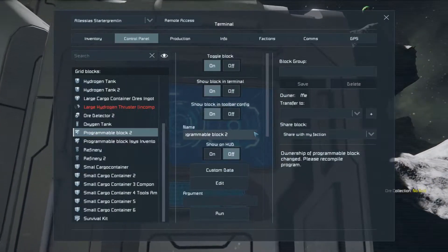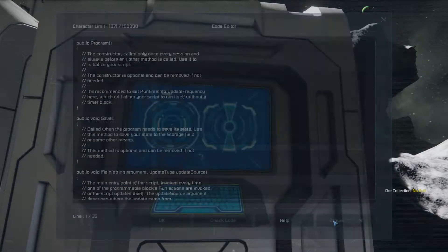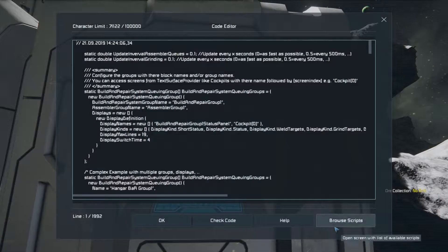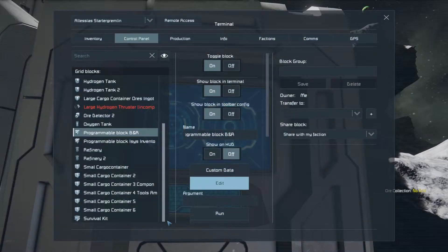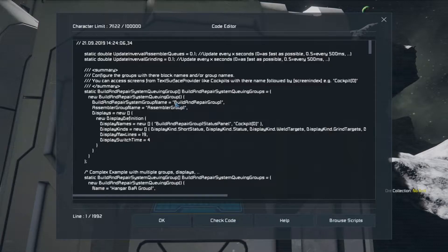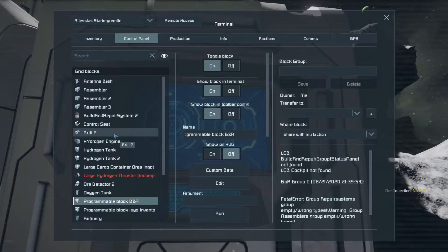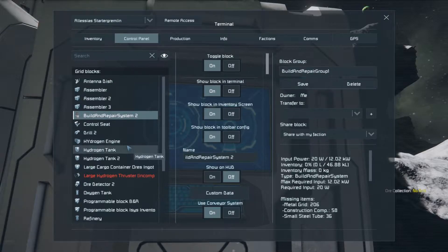The other script here is build and repair system queuing. So I need a group — build and repair group 1. I have only one build and repair, but hey, I don't care. Save. Now I have a group.